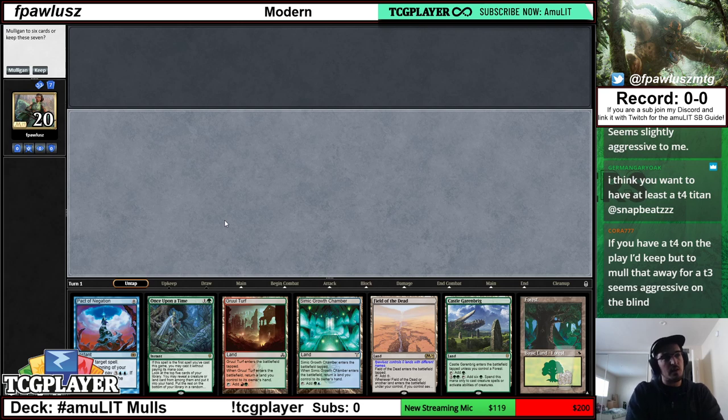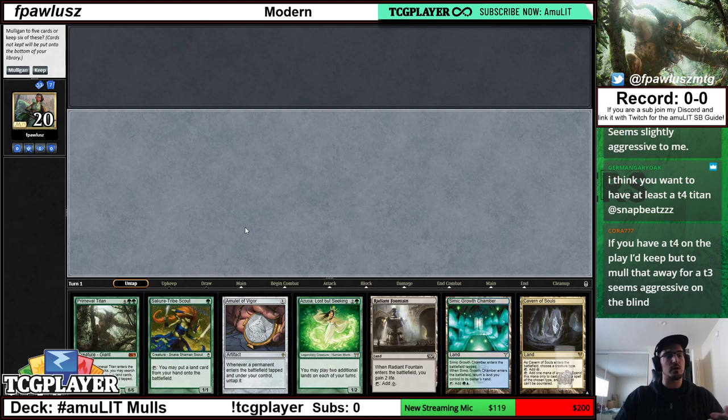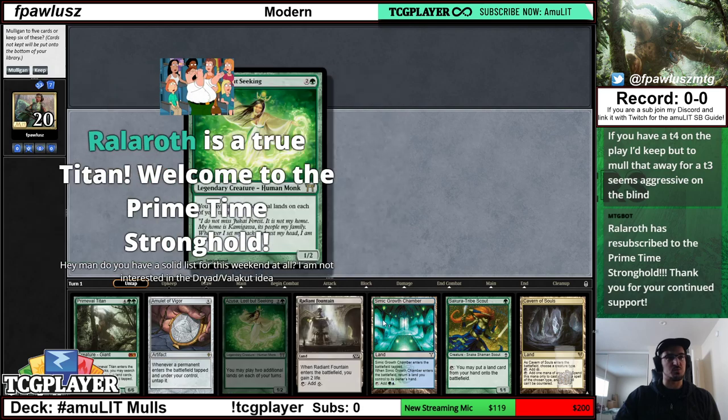So this hand is very clearly and very obviously a mulligan whether you're on the play or on the draw — this is just not a keepable hand. We can go down to six very confidently. And you see why we can go down to six very confidently — look at this hand right here. This hand, even if we were on a mull to five, would be incredible. Even on a mull to five, this hand would just be the nuts.